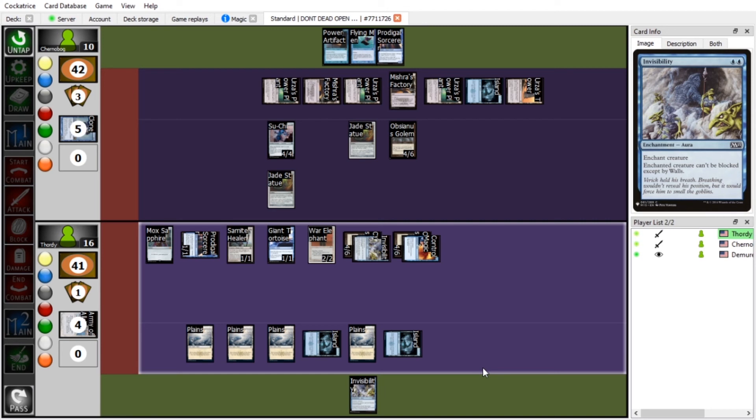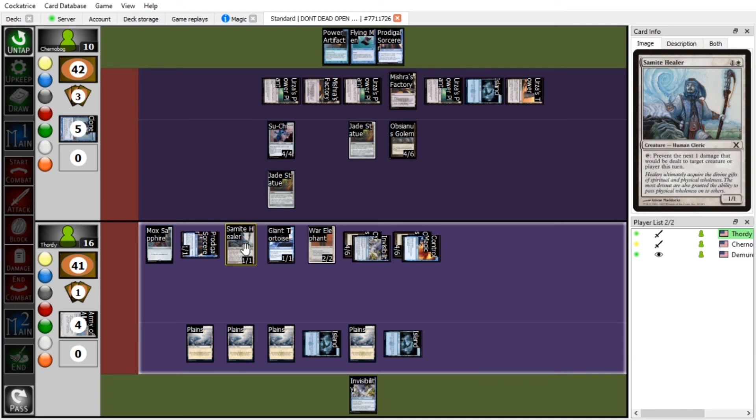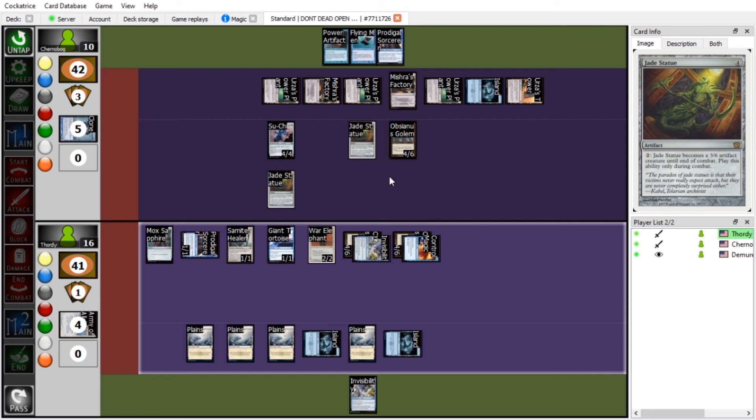Can you block with more than one creature? Yeah. Would that kill it? They do seven damage total, so they kill Obsianus, but they both have six toughness so they survive. You still have an invisible Obsianus Golem — which did do four damage to you. I passed. Okay, I'll untap.